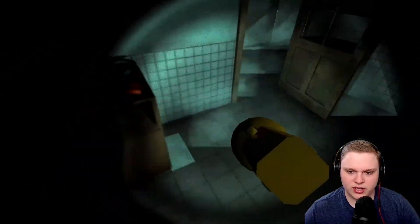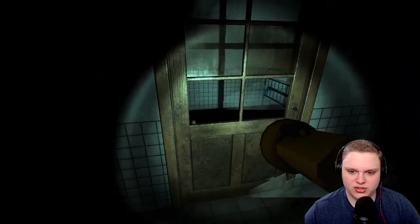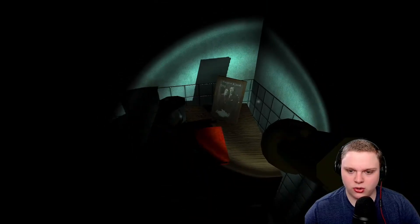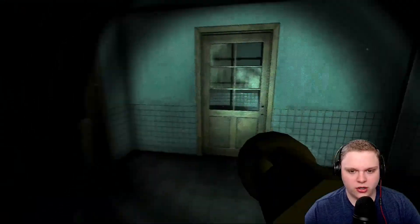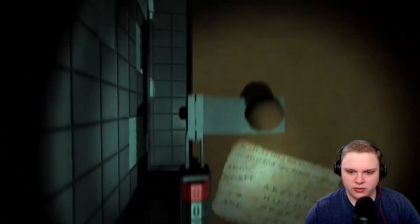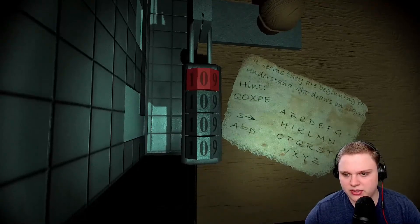Isn't there an option to hide? I don't remember. Oh, don't turn the light off — that is a horrible mistake. Swing that door open. This looks like that picture I saw earlier. Marguerite and Jacob — I didn't know I was in this game. What am I looking for? Code. It seems they're beginning to understand who draws on signs. Hint: Q-Q-Q-Q-O-X-P-E.